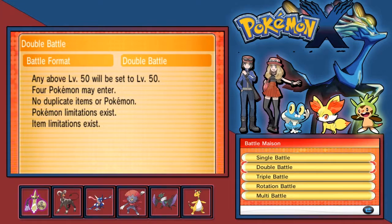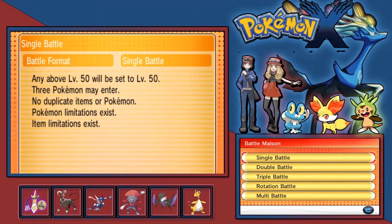For the record, your main goal initially is to get a win streak of 20 - I think it's 19 or 20. Once you do that, the Frontier Brain, or whatever they're called in this game, will show up and challenge you to a fight. If you win that, you essentially get the harder version of this fight. So say I got 20 wins in single battle and beat the Frontier Brain - I get the harder versions in single battles.